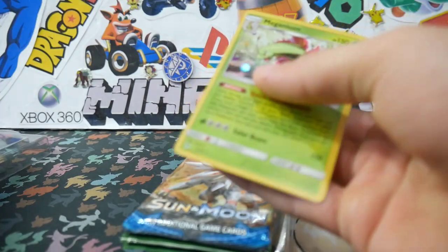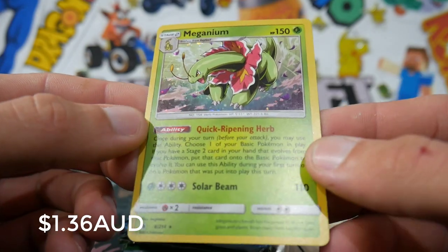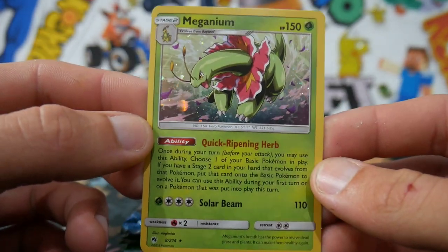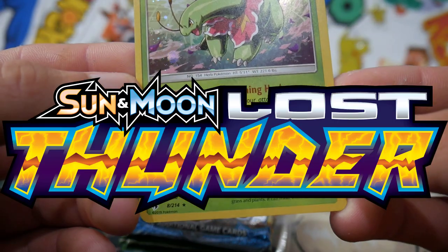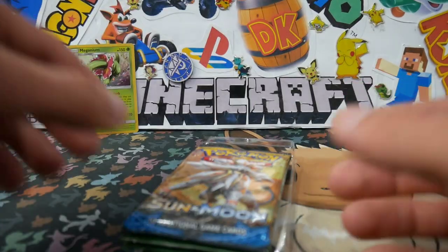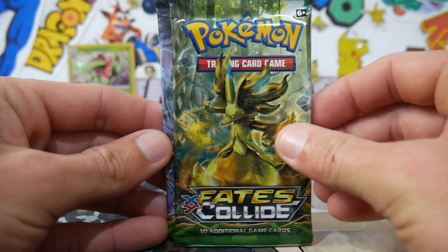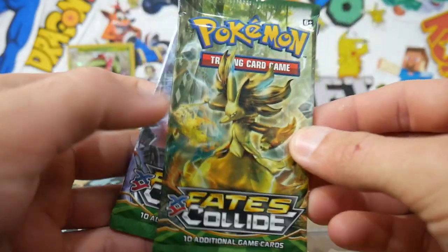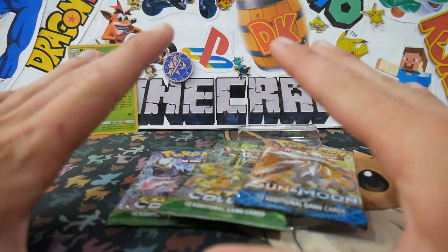We have this Meganium — I thought that was going to have a code card behind it, but it does not. So we have the Meganium Holo Foil, and that looks like it's from Burning Shadows — that's a Galactic Foil, pretty cool. We'll chuck that one in the background. Now we have our three packs: we've got a Sun and Moon base set, a Fates Collide, and another Fates Collide.